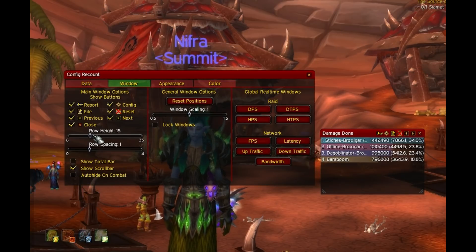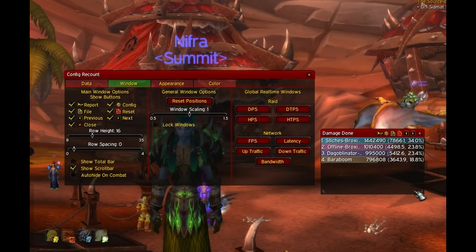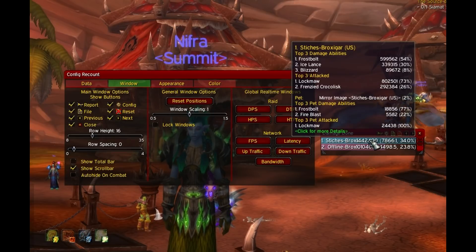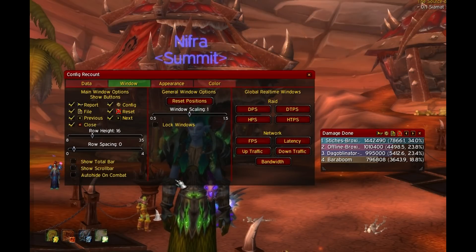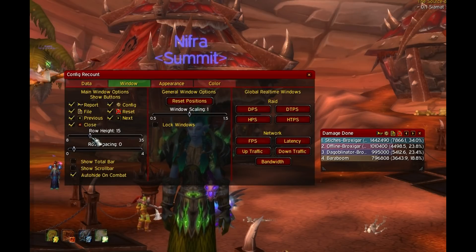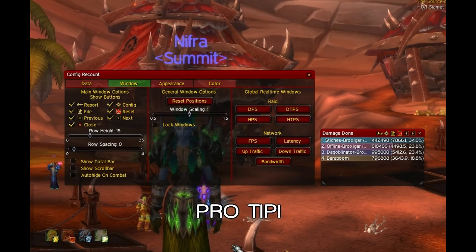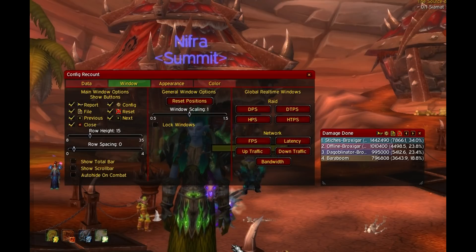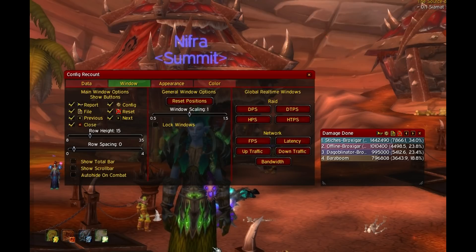You can also set the row height and row spacing — pretty straightforward. You can also make it show the scroll bar, though that's optional since you can still scroll up and down the window without the bar showing. I'd like to put emphasis on Auto-hide on combat: if you feel Recount is a distraction while fighting a boss or you pay too much attention to it when you should be watching Omen, this option is your friend. Pro tip: have Recount auto-hide on combat and Omen only show in combat, so you can have both windows on top of each other — one shows out of combat, then switches to the other, saving UI space and keeping things minimalistic.